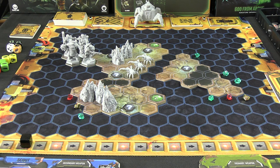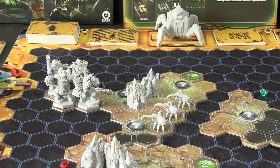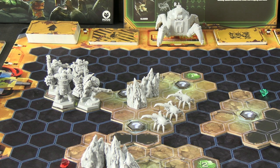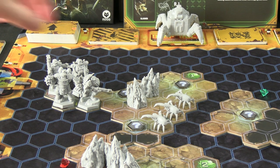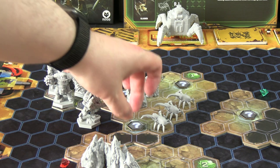If we get enough Nitra — the red crystals — we can call in a resupply, which we'll need once we start running out of ammo. Now let's get started: New Darkness, New Fortunes. I'm going to activate the Scout and he's going to do a move as the first of his three actions. Dwarves move three spaces, so he goes one, two, three — landing him on a question mark tile.